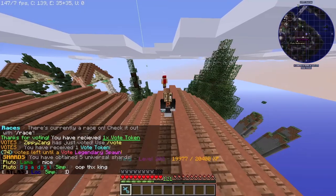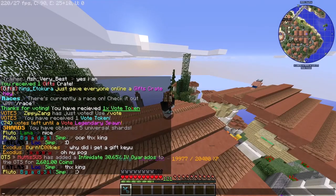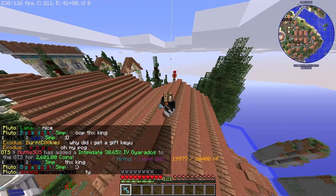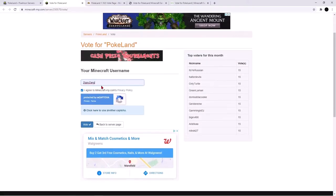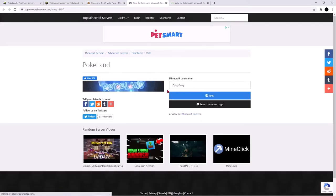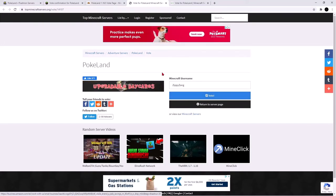Over here in chat you'll see I got a gift crate, and you received one vote token that you can use in the vote shop. For the rest of them, it's pretty much the same thing — you enter your username, agree, and vote. For some, you just enter your username and vote. This vote registered. For one of them, it sometimes pops you up on a different page — all you have to do is click a random link on that page and then click the back arrow.